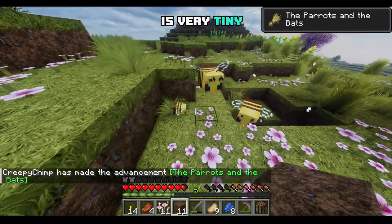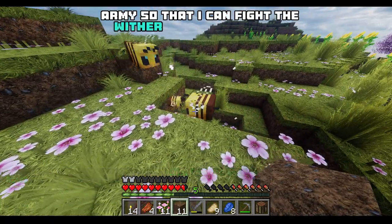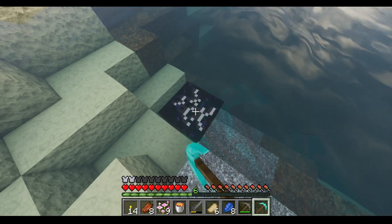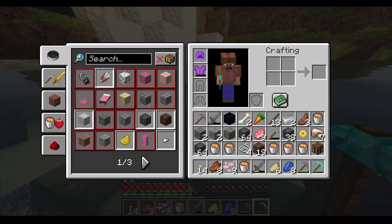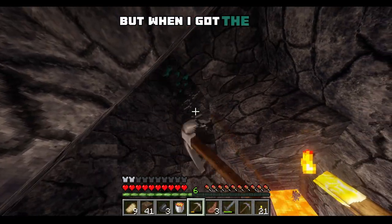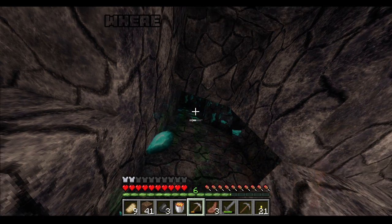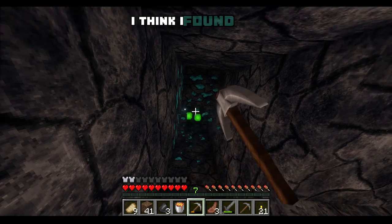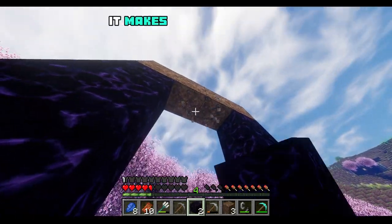Then I found some bees in the sakura biome and I made them mate and they made a baby, which is very cute — it's very tiny. Look at it. Very wholesome. I would like to build a bee army so that I can fight the wither later in the game. I'm just going to keep playing until I have killed the ender dragon and then we'll call it a day. Also, I forgot to mention — when I got the lava, I actually found diamonds! I found like five and they're all shiny in this shader pack, which is really nice. It makes it feel so special.